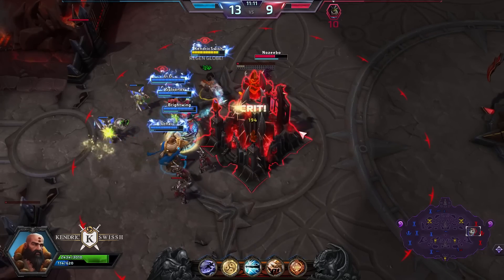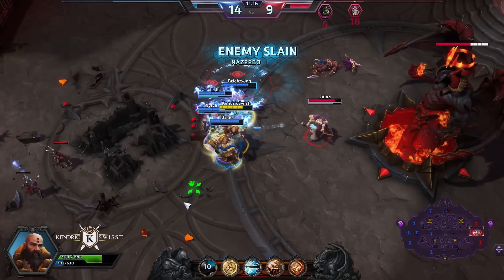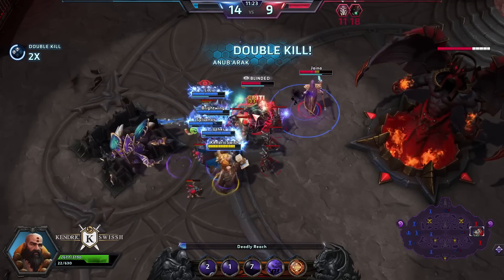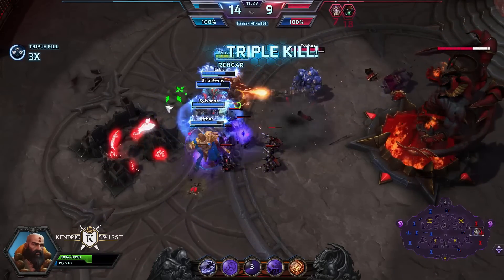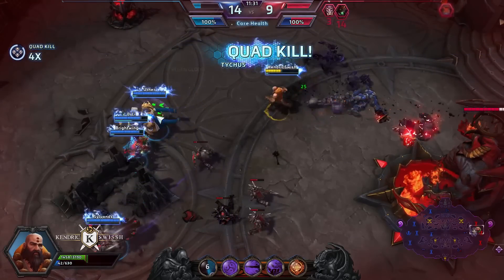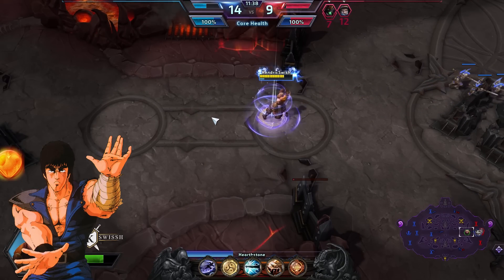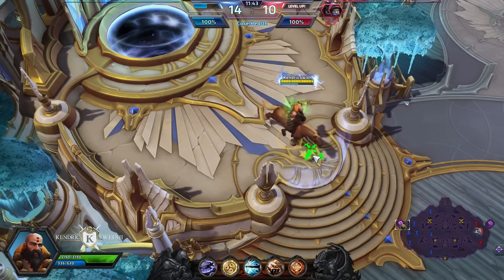At level 13 we're going to skill Fists of Fury, which allows us to attack for a longer period of time while Deadly Reach is still active. He's flying around that Tychus — pretty awesome. Let's get rid of that keep and kill the Nazeebo. Deadly Reach active — atatatatata! The Rager actually died as well. This always reminds me of Fists of the North Star, pretty much like Kenshiro using his techniques to kill as many enemies as possible.